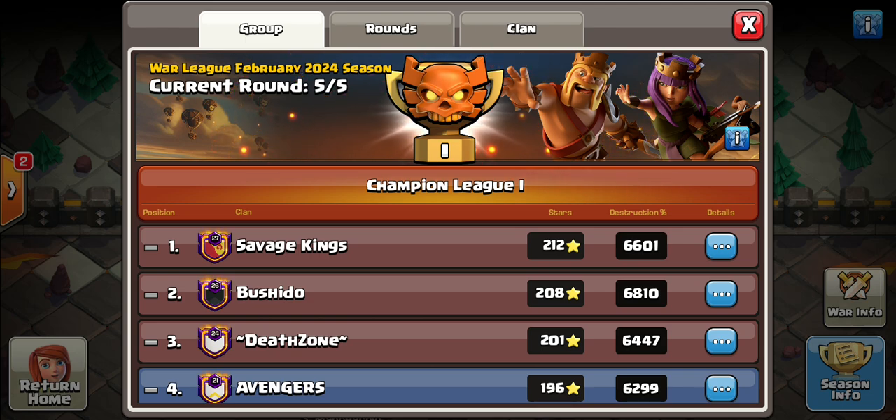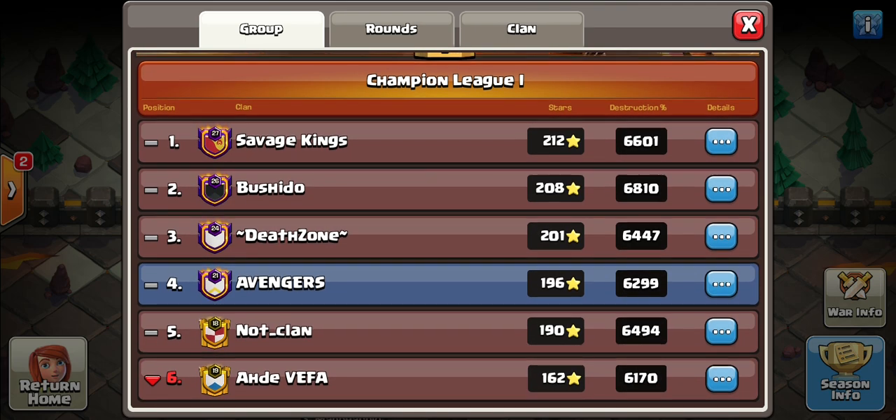Hi and welcome back. Today we're going to look at how AusUnity went for the February Clan War League. They had two clans running — one clan running a 30 team and another running a 15 team. We're going to take a look at our main clan, the 15 in Champion League One, and how we went. It's not quite over, but it looks like we're going to end up about third or fourth, so we won't get demoted.